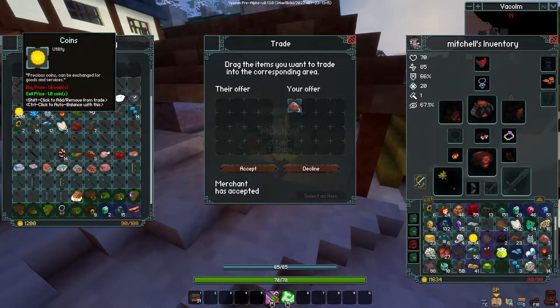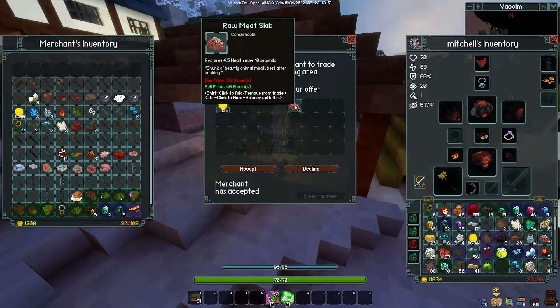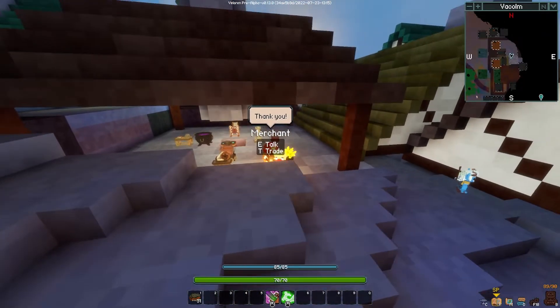This is the important part: you're going to want to control-click to auto balance, which means it just automatically fills how much they'll buy of whatever you're selling. Then I'm going to accept and get the coin.